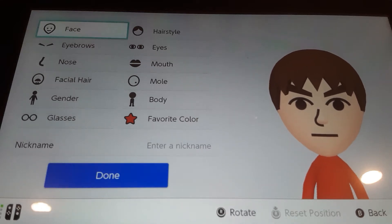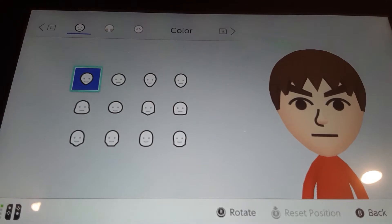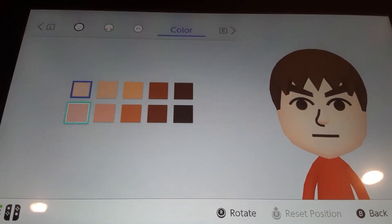Hey guys, it's Minecraft Mario Wii and today I'm gonna show you guys how to make Malio, the Super Mario meme. This meme is really quick and easy to make. I'm gonna try to make him for face — choose this head and choose this skin color.